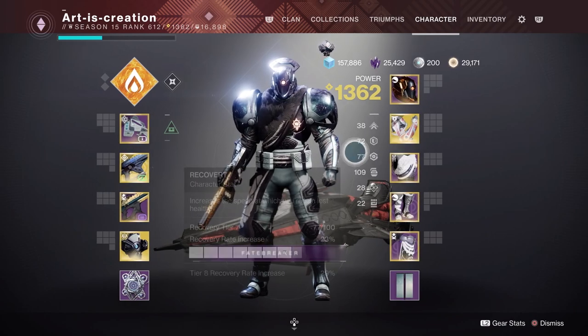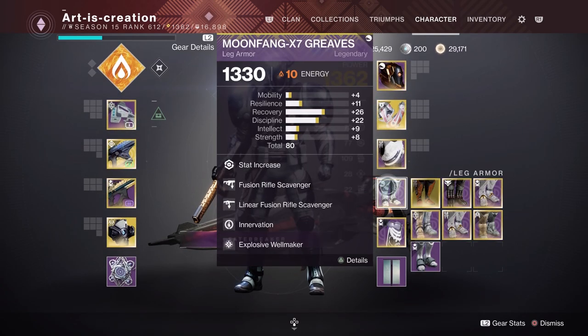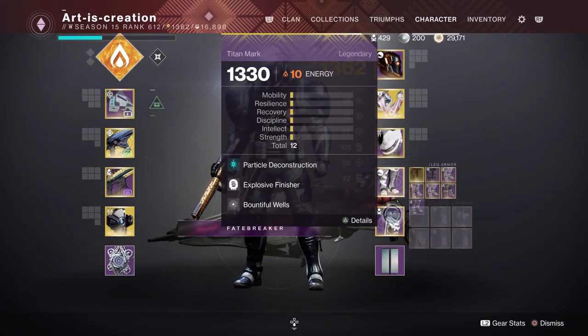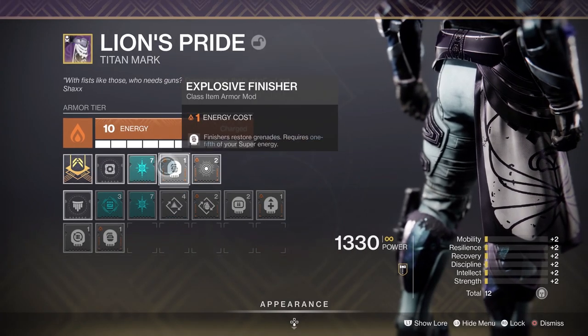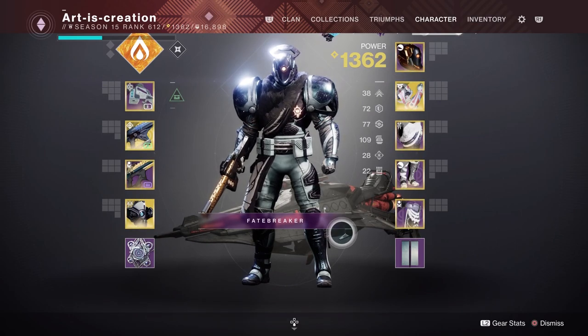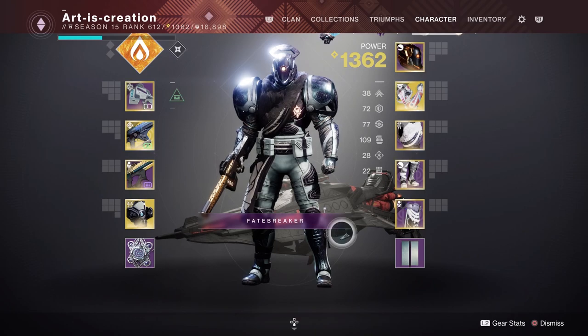Then we have Scavenger with Innervation, or you can run double Innervation — whatever you like. On the legs we've got Bountiful Wells, Particle Deconstruction for Telesto if you decide to use a Fusion Rifle, and Explosive Finisher as a backup. That's the setup, that's the build. I have a lot of fun with this and I really do hope you love this video, because I know I love playing with it. Please like and subscribe if you like what you see, and I'll catch you in the next one.